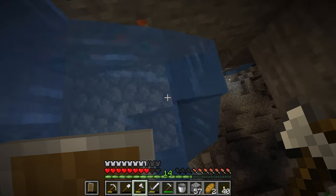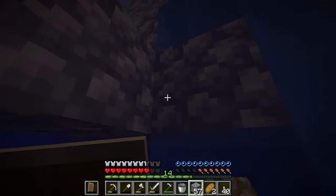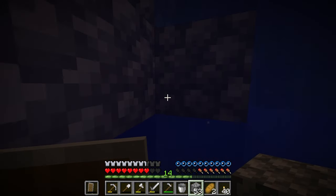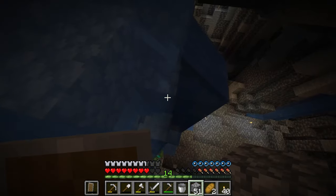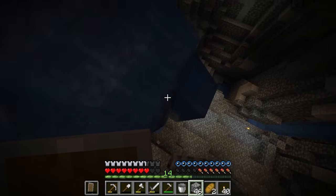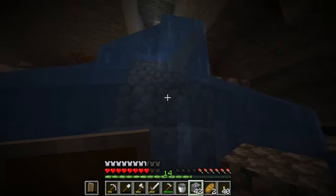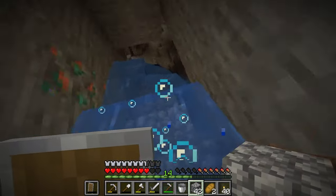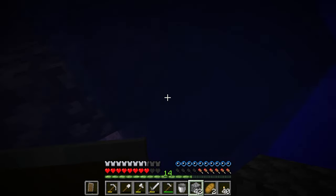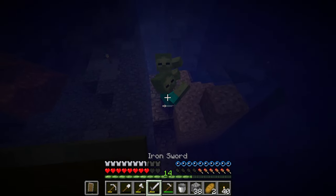Here we go. These zombies are not happy. Then same thing - I go up, like that. Okay now we got a little strategy going here. Never done it like this before but this is actually a good strategy now that I know. Now we're close to the bottom. We're gonna have to kill these zombies first because they're gonna become a problem.